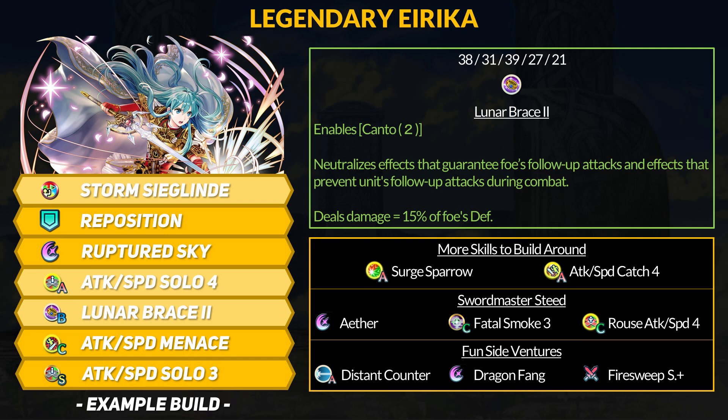She wants to stack a ton of speed like any dodge user and you can run a variety of specials like Moonbow, Ruptured Sky, or Aether. If you want more speed perks then Attack and Speed Menace is great for initiations, just like her brave alt. Erika can also run Surge Sparrow because she needs to stay healthy and it plays off dodge well. Attack and Speed Catch is another option, but generally sticking with the solo skills is perfectly fine. Rouse Attack and Speed 3 or 4 is also great.